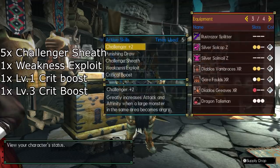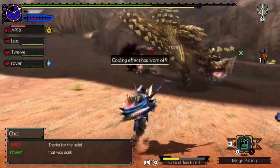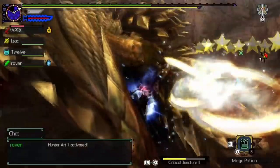Going into these skills, Weakness Exploit, Challenger 2, and Crit Boost are usually the most must-have skills on any armor set, especially since crit is king in Generations Ultimate. But Punish Draw is what allows you to knock out monsters.